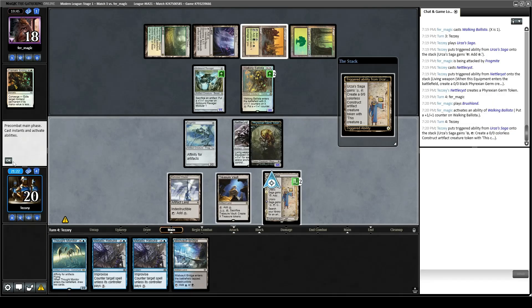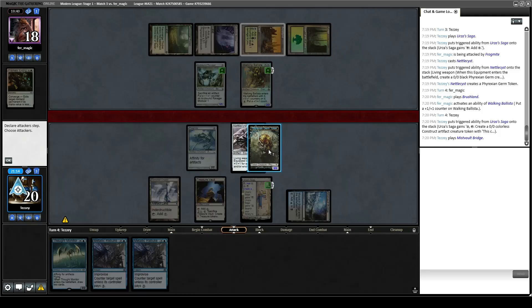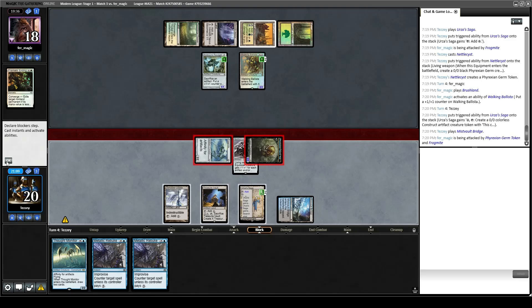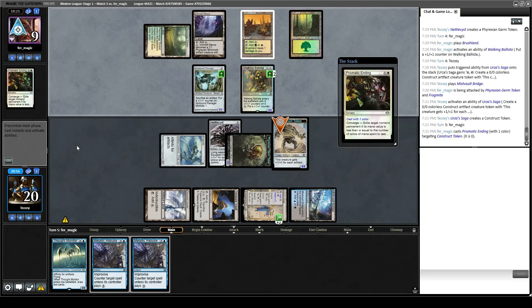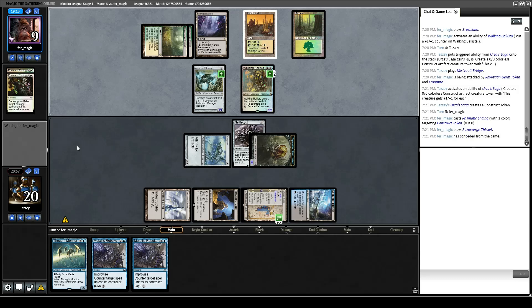Let's go to combat, attack with both boys, make a Construct so we get in for one extra damage. Opponent's at 9, two cards in hand — one wasn't useful last turn compared to activating Walking Ballista, so essentially they have one draw at finding an answer. They found a Prismatic End for the Construct token. Is your other card useful? It is a land. They must have had a land-heavy hand — I bet the Razorverge Thicket was the other card. And they concede!